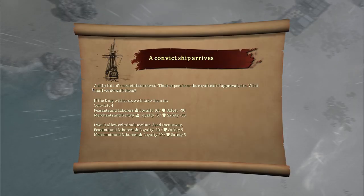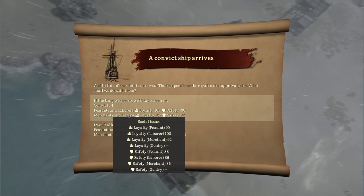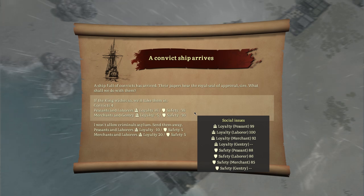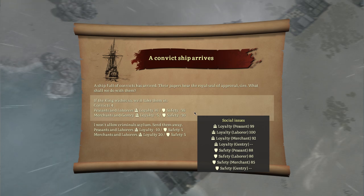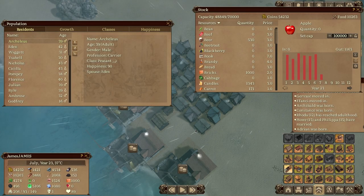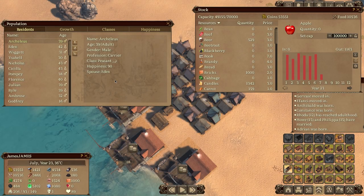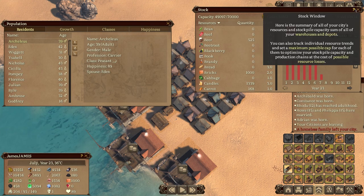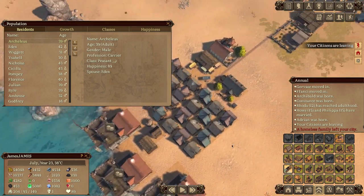A convict ship arrived — this gives me four people but reduces safety. Safety hasn't had much negative effect on anything so far; one time the merchants said they felt insecure and I put up watchtowers and everyone was fine. I'll just send them away so safety goes up. The tooltip on that event had a lot of information, but it feels disjointed from the rest.